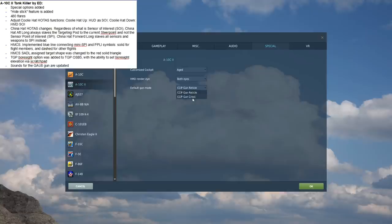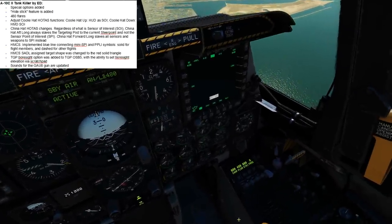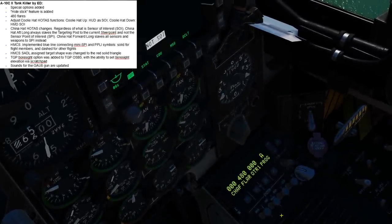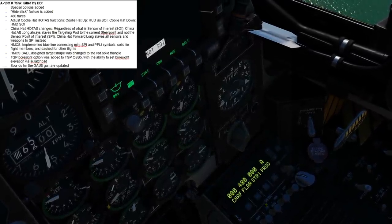Let's jump in the cockpit. In the cockpit, really importantly, we can get rid of the stick, which is absolutely essential. Next, we look at the CMDS panel — we can see that we can have up to 480 chaff with no flares, or 480 flares with no chaff.